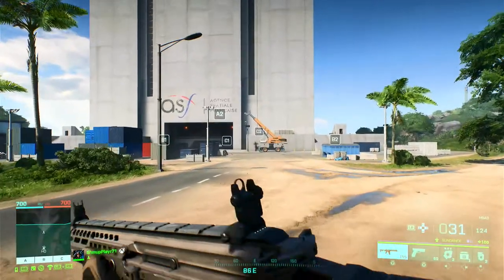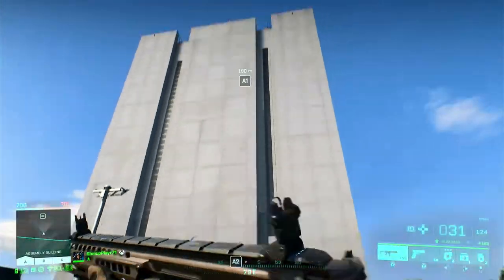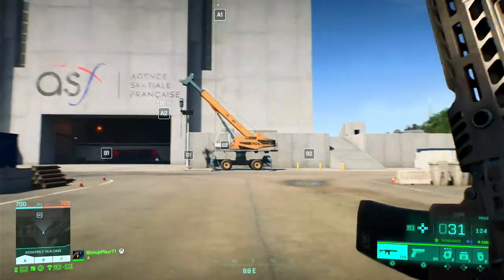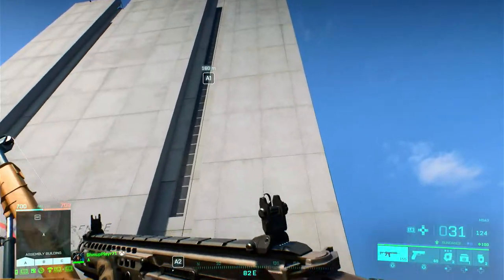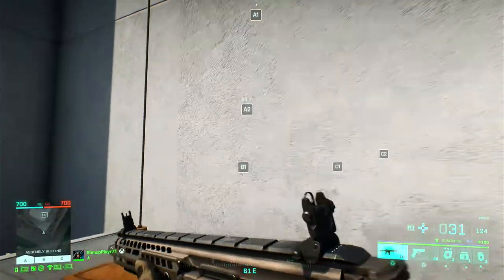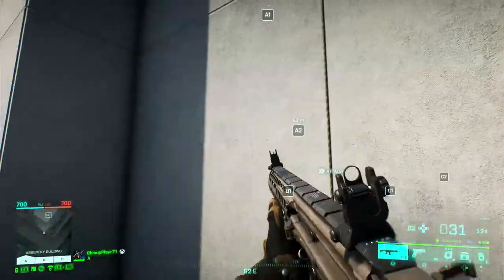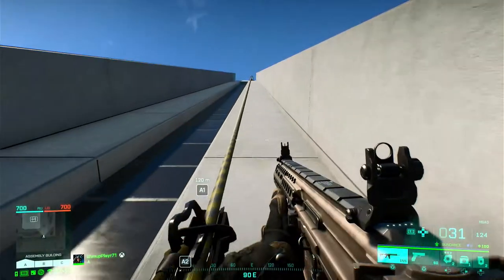Yep, that's where we've got to go — top of the platform. We'll just run up and climb up. Actually, what we'll do is zip line up. There are a couple of points here where you can just zip line straight to the top. Where's the zip line... oh, there it is. And we're off — there we go.